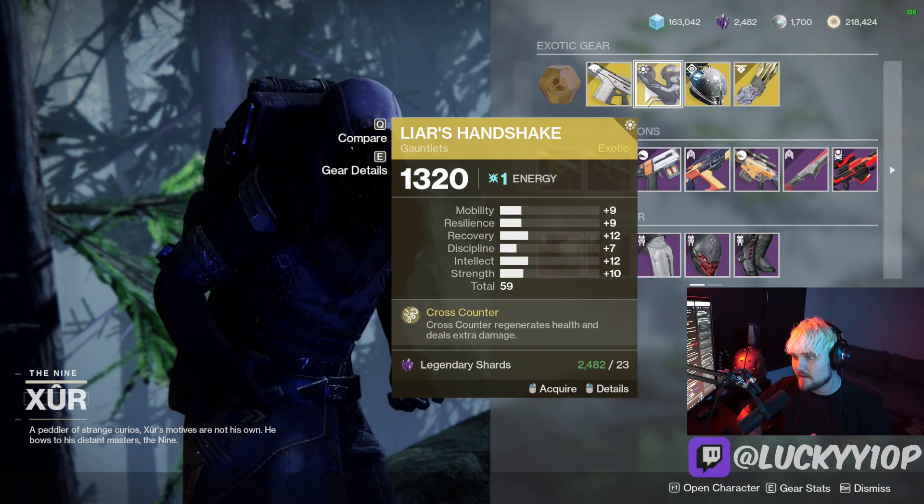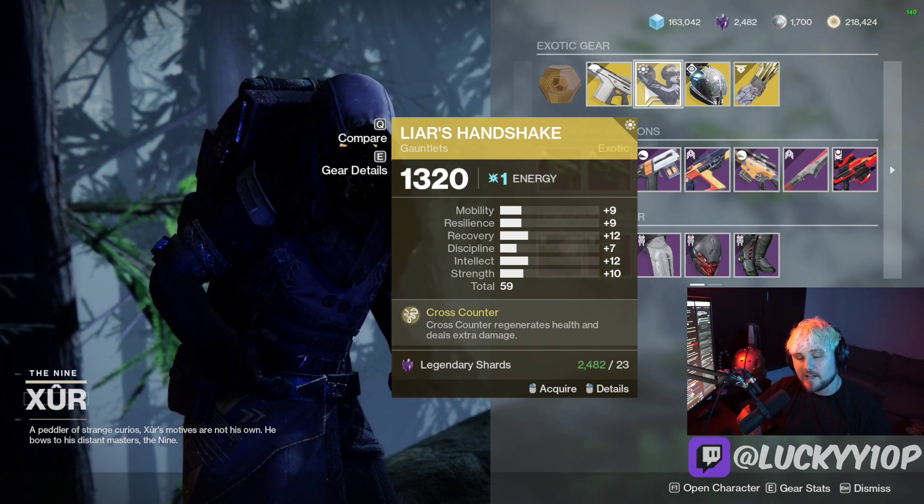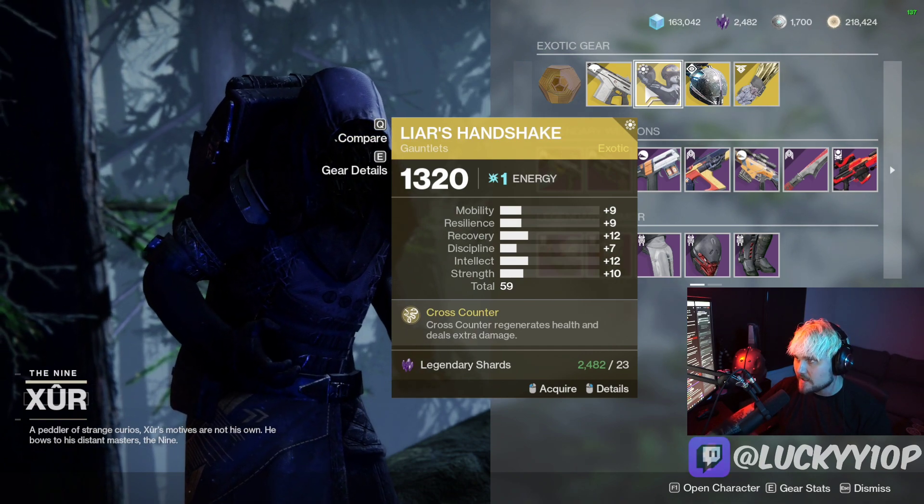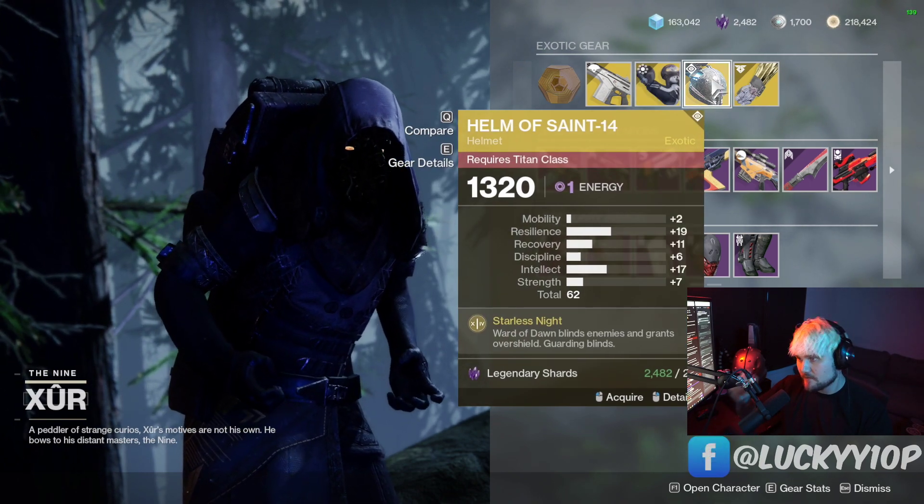Lyre's Handshake is a decent hunter exotic gauntlet — you can mess people up with that extra melee damage when they hit you with a melee. This stat roll is pretty trash though; 59 is a little bit low.